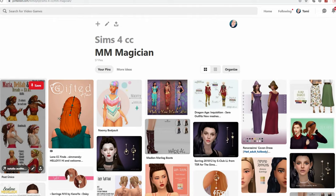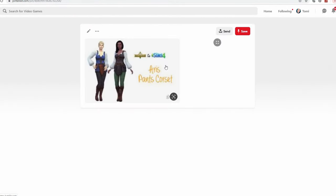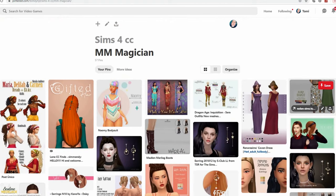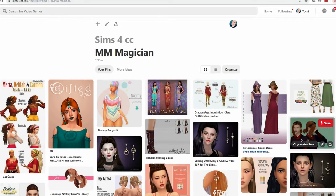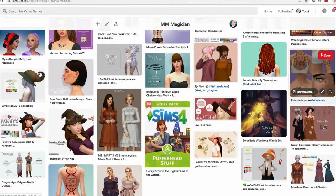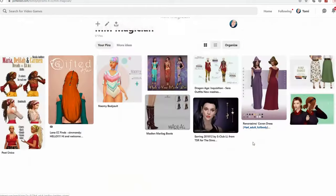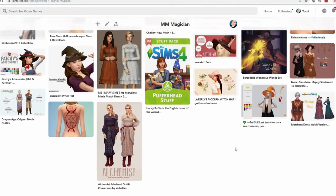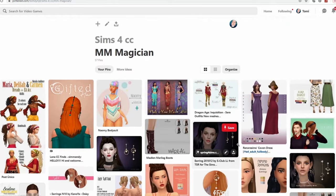This is actually an outfit from the brand new Aladdin movie — it's Maxis Match, so pretty, and it has very magician-like, magical, royal-type vibes. It's actually two separate pieces — a top and a bottom — and you can combine it with some flowy skirts to get that magician vibe. You could go pretty much any time period: medieval magician or modern witch. And definitely lots of tattoos too — I tried to do a lot of them.